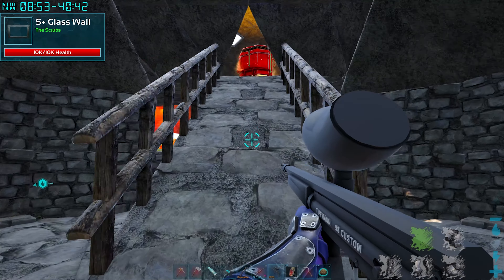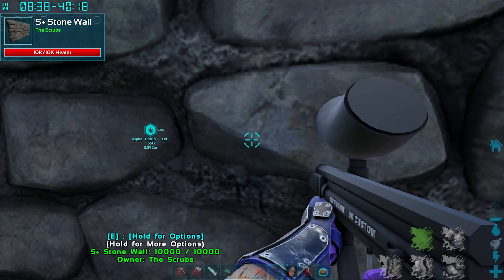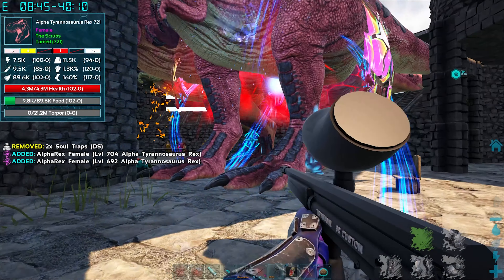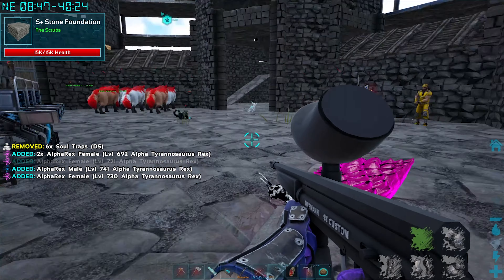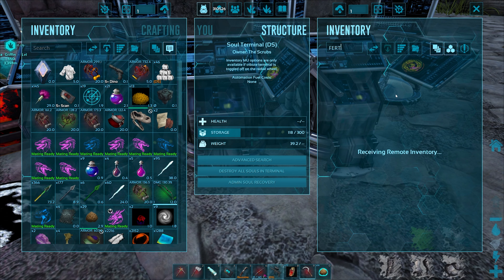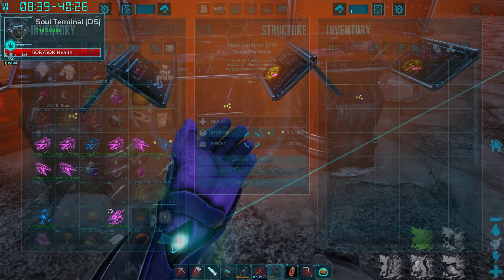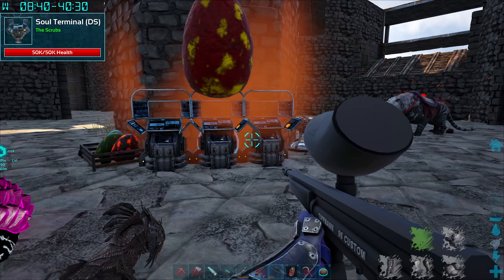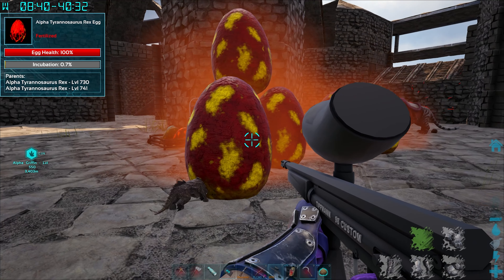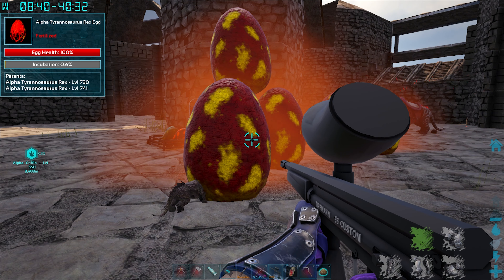Unfortunately we didn't get the evolution we really wanted today, but we have a few more rexes to pop open. Hopefully tomorrow we can start taking on bosses - I'll have enough rexes ready. Need to get some saddles made in the next episode for all the alpha rexes. Let's check the fertilized eggs and pop out all the ones that are ready.